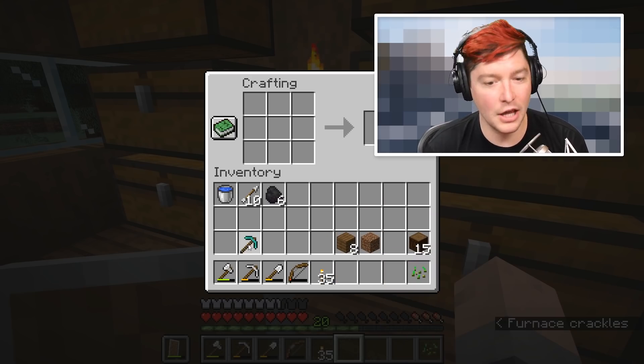Look at these fancy stairs I just made! We're starting to get some obsidian using the water technique. I'm kind of regretting not getting the Efficiency enchantment now that it's taking so long. Every once in a while the obsidian does get burned up by the lava — I thought that one was, but we're on our last piece.